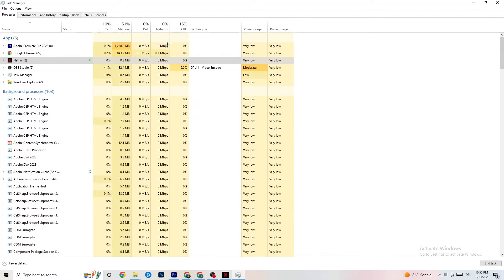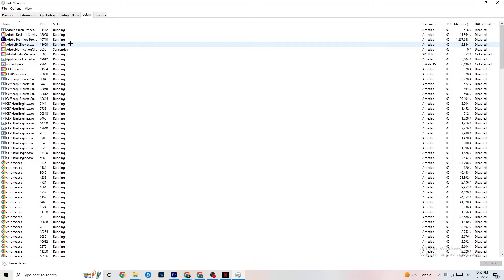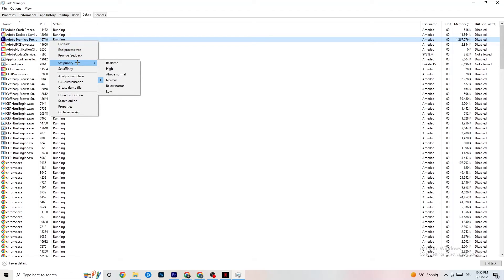In Task Manager, go to the Details tab. If your app is running in the background but not showing up, this is especially useful. Find your application, right-click it, select Set Priority, and choose either High or Real Time depending on your PC. This directs your PC's performance resources toward your game.